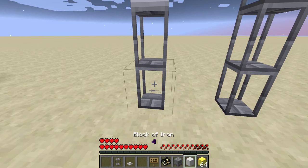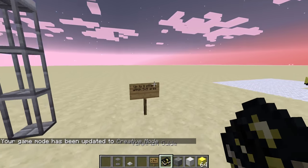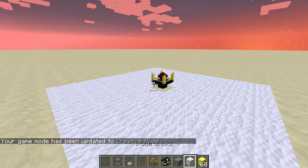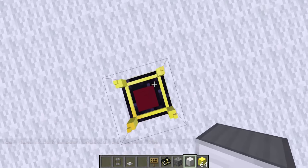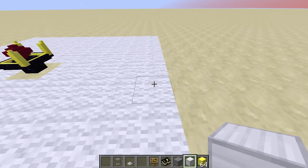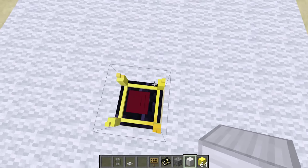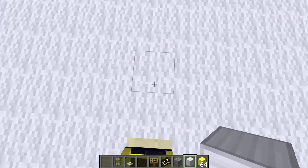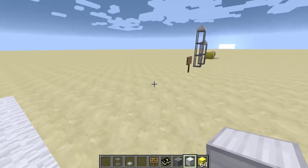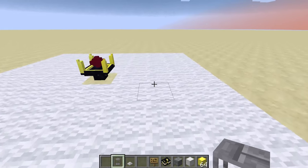And you can take them out again if you need to. So, how to build the actual structure: you place down the main block, and from this central block you can go 4 blocks in each direction, so you get a 9x9 area. You can place these pillars anywhere in this area.